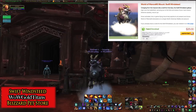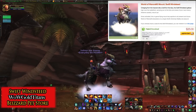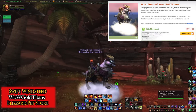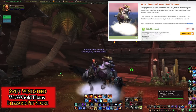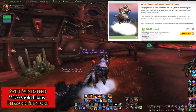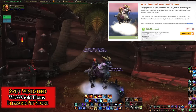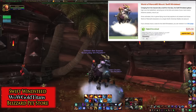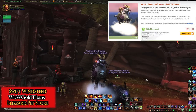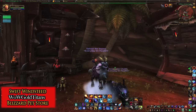I'm on a reindeer. I think I'm going to call this the rainicorn, because it's got a unicorn spike on its chest but it's a reindeer. Well, there you have it — a rainicorn. The new Swift Windsteed from the Blizzard Pet Store. Later, everyone. See ya. Bye-bye!